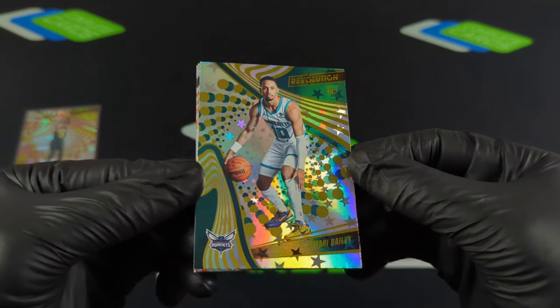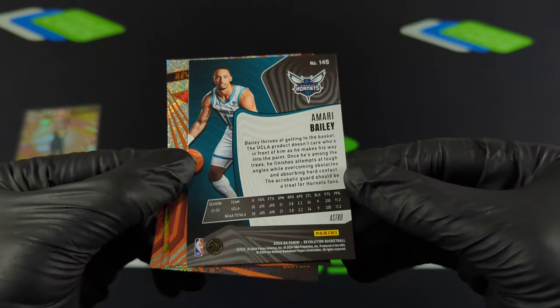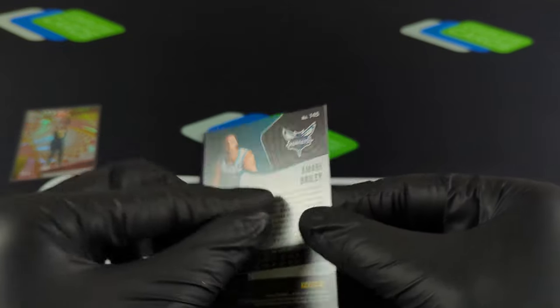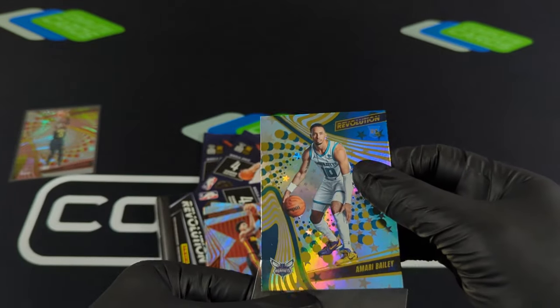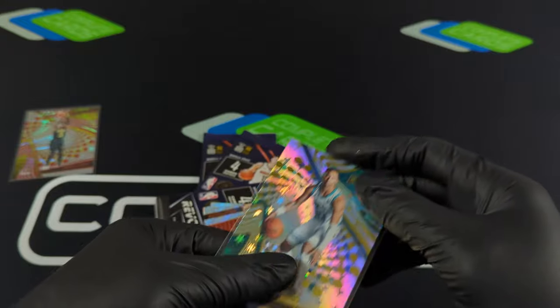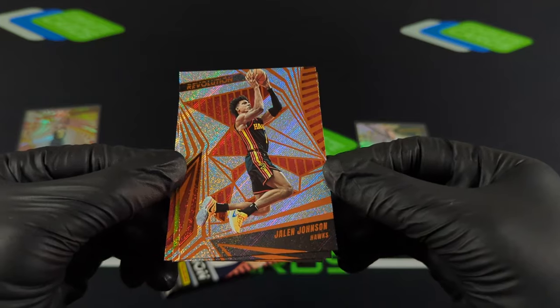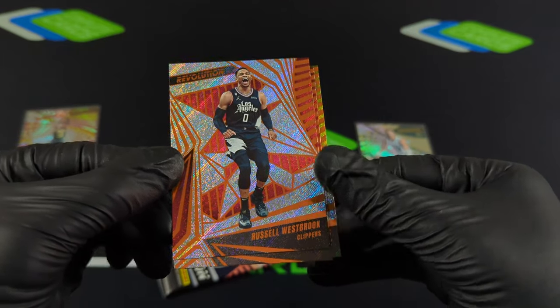Check this out — Omari Bailey, this might be the Astro. There it is — Astro right there! So already two parallel rookies in one box, one numbered. That's already kind of feeling like it's beating the hobby box. There may not be a reason to go at the hobby box — well, no, you can get autos in this one as well. Let me know what you think. Jalen Johnson, John Collins, and Russell Westbrook.